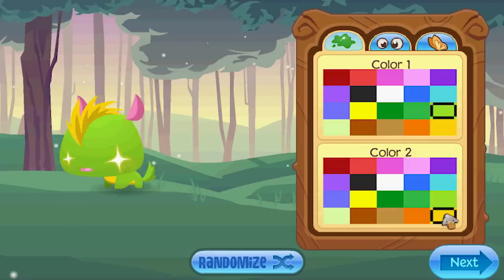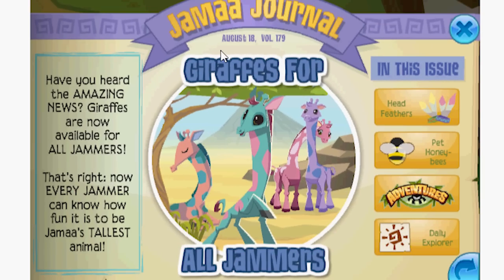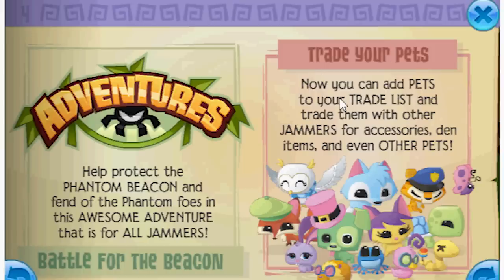The funny thing about squirrels — let me tell you a story before we get into this. So back on August 18th, 2016 on the Jamal Journal — look, it doesn't even mention it — but the most important thing that happened was that they introduced the ability to trade your pets. You used to not be able to trade pets. Like if you got a pet, that was the end of it. You can't trade it or anything. But on that day, they started letting you trade pets.